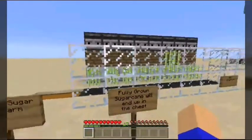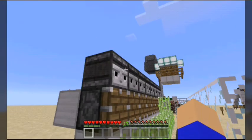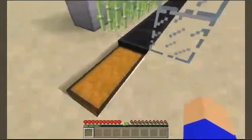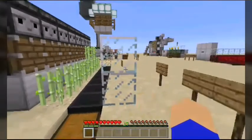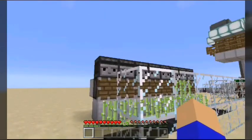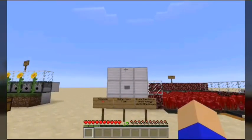This is actually a sugar cane farm, and this one is fully automatic. The way it works: when the sugar cane grows up past the observer, the observer detects it, powers the piston which breaks it, and it falls down into the hoppers below. I could build one of these in my survival world without a problem, but I'd need quartz to make the observers first. Man, these farms are cool — I need to consider building some of these.